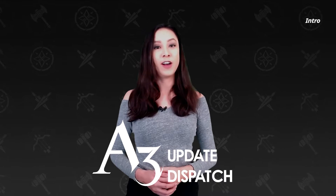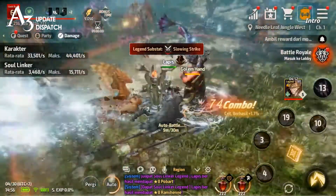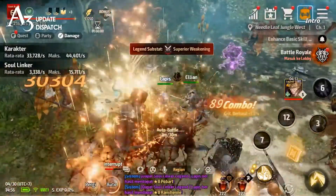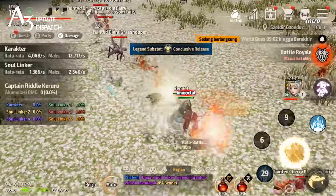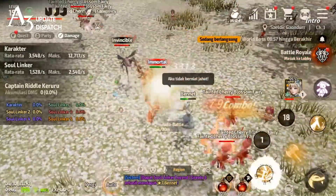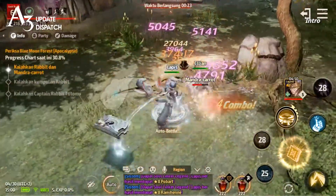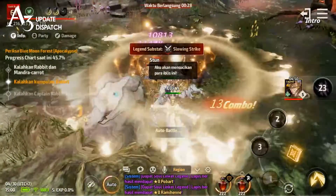Hello Apostles! This is Kim, your host of the Update Dispatch. Have you had the chance to test out the new Scholar class yet? If not, make sure to head over to A3 Still Alive to see the versatile Scholar's fancy summoning skills in action. We added all new content in our last huge update, which could have some of you lost in Seldir. Hang in there Apostles on your journey to reaching max level. To support your endeavors, we've got new content and additional ways to increase your combat power. So let's dive in to the update.